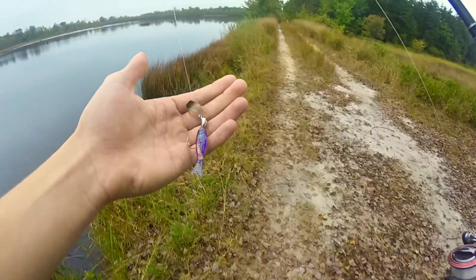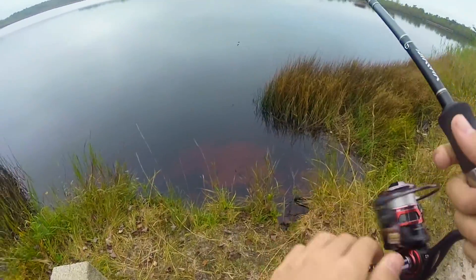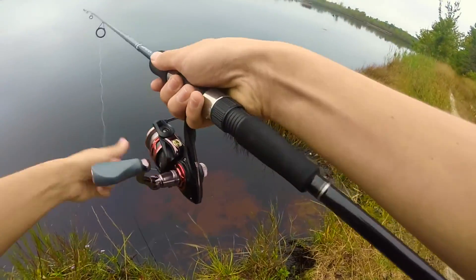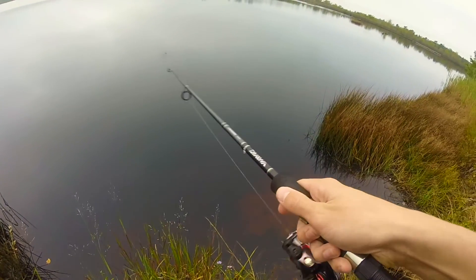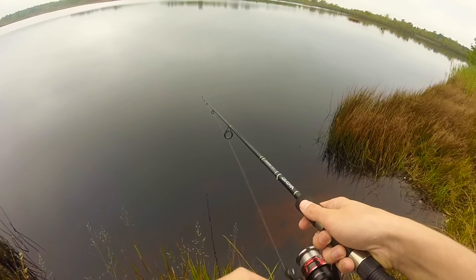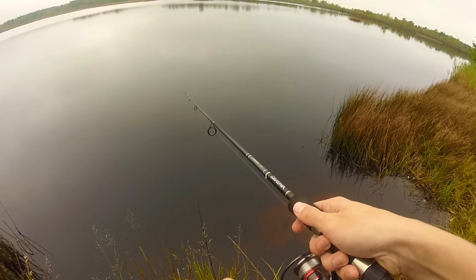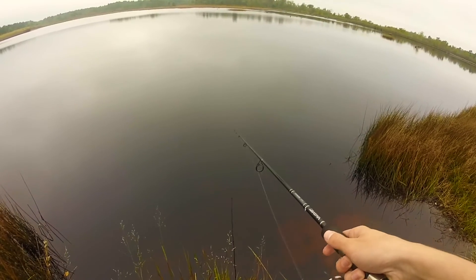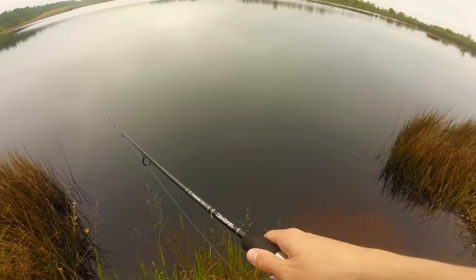All right guys, we're starting out with the mini chatterbait. The water here is actually cedar water, so it's got a redder tint. That's the first cast, let's see how we do. We're basically fishing a little drop-off right here — it's pretty deep about five feet out — and there's a ledge, so we're gonna see if there are any fish chilling on the ledge.